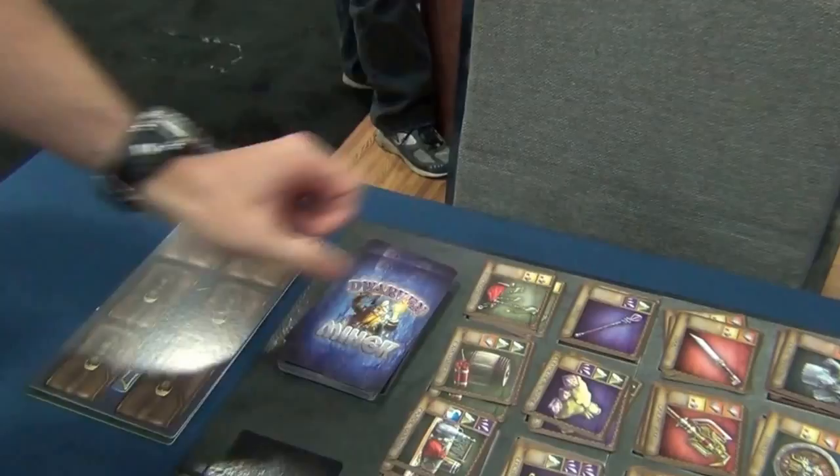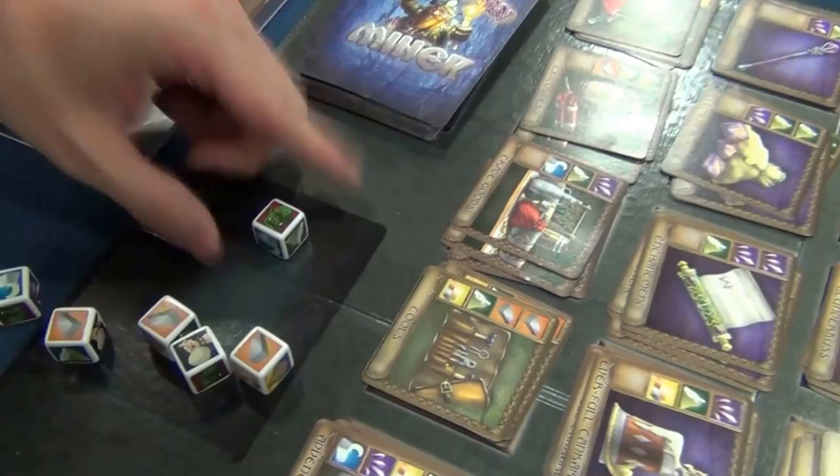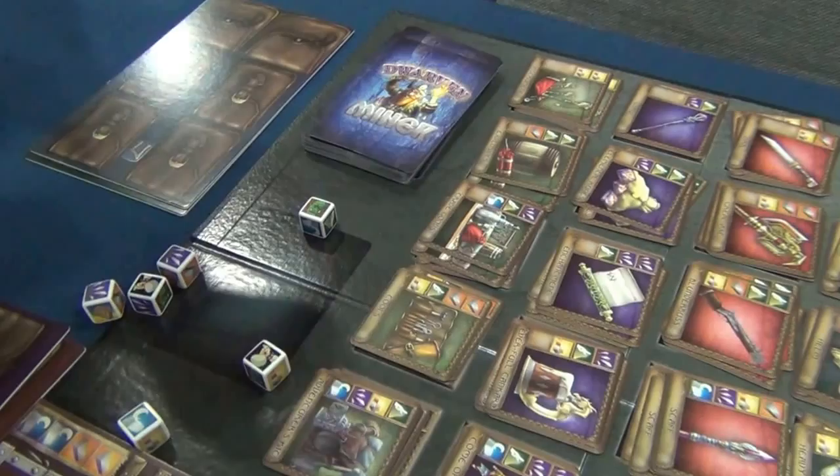We have dice that act as your mine. You roll the dice on your turn to try to get the right resources you need. But every die has an orc on it. If you find an orc in your mine, you can't roll that die anymore on your turn. So you can keep going, try to get the right resources you need. And once you do, you can make the items.